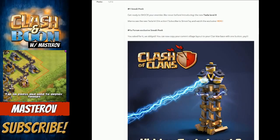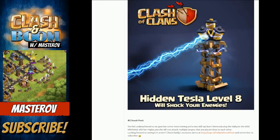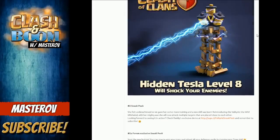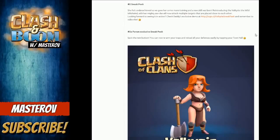The first sneak peek is the Tesla level eight. It can now get up to level eight — I think mine are only level one or two — but they are now going up to level eight, which basically means they are going to be unbelievably powerful. This is obviously to stop things like PEKKAs. People's bases are probably soon going to be pretty much centered around a hidden Tesla kind of base, which will be quite interesting. So we're getting another level of the hidden Tesla.